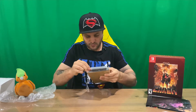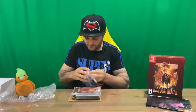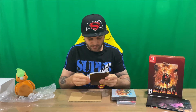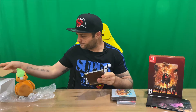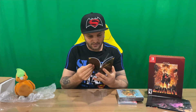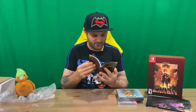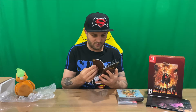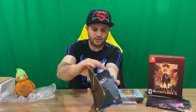We'll pull the plastic off this group of items — more plastic, more plastic — and there's a small little booklet here and just some supporting cardboard. This is called 'Into the Depths', so you've got kind of like a guide book here.